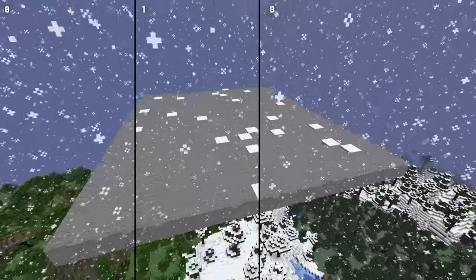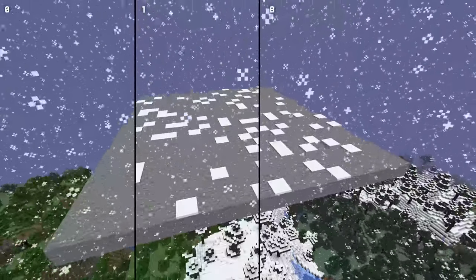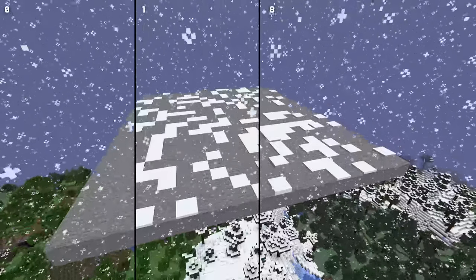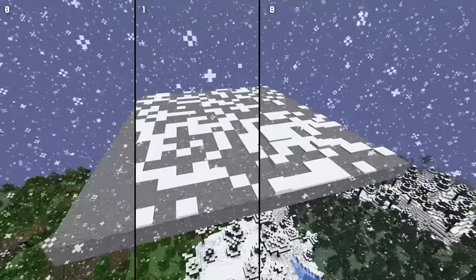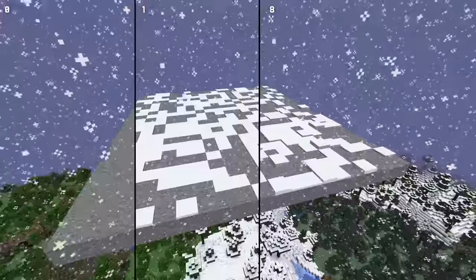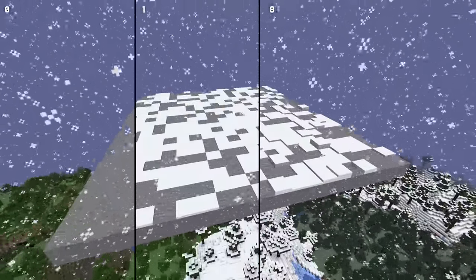Another new game rule is snow accumulation height. This controls how much snow can gather on the ground when it is snowing, or specifically how many layers of snow are the maximum within the top block. If this is set to zero, no snow will form on the ground at all — all of the holiday spirit, none of the shoveling. If this is set to eight, up to a full block of snow layers can form, randomly accumulating over time. The default is one, which only lets a single snow layer form on each block.